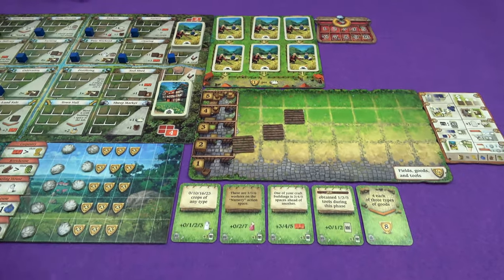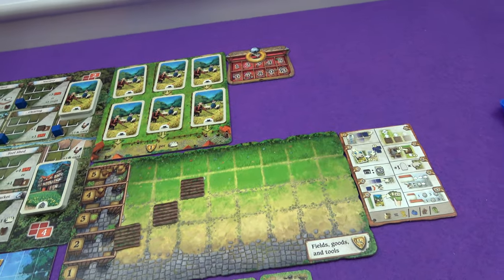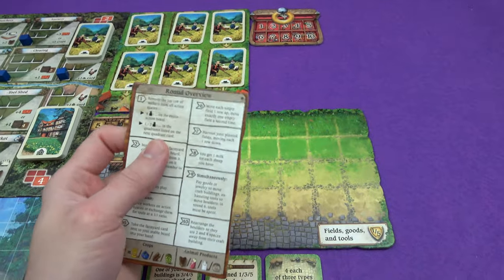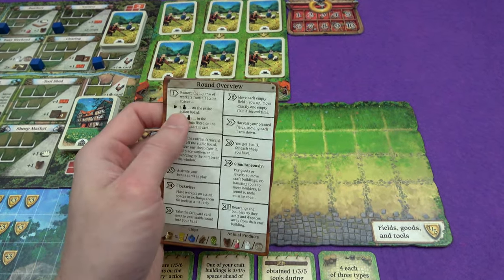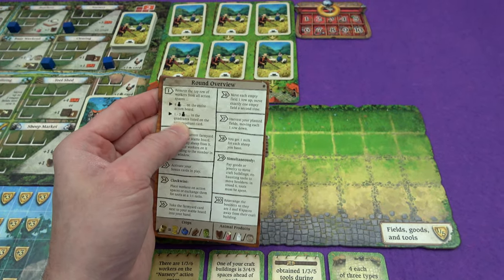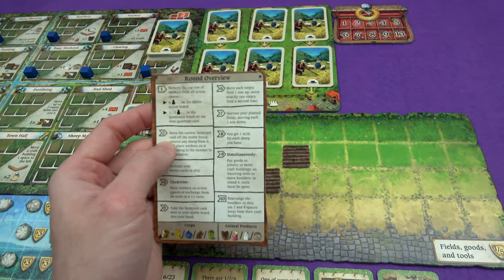So let's go. If you haven't seen the original playthrough, I will explain what I'm doing as we go along and hopefully it won't be too annoying for people that already know. So we have a round overview here — you can just go through just the pictures if you remember what they do. Round phase one has already been done in the setup — it concerns how many spaces are cleared off the board. Phase two: move the current farmyard card off the stable board, remove any sheep from it and place workers on it according to the number in the window.